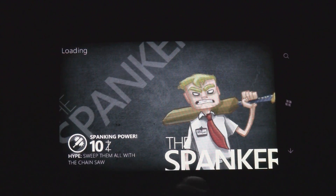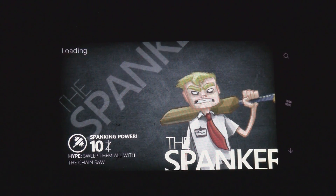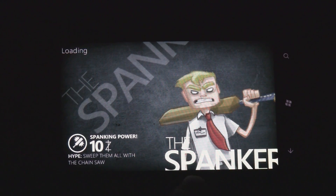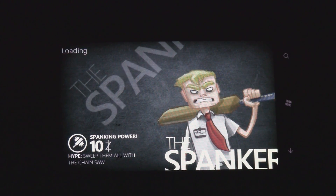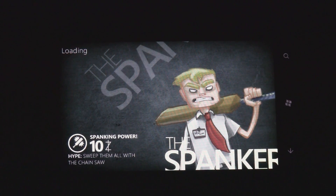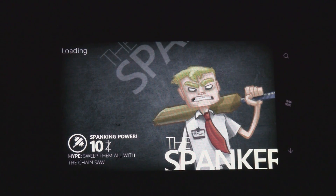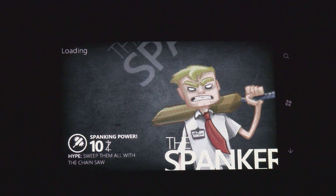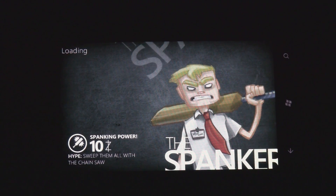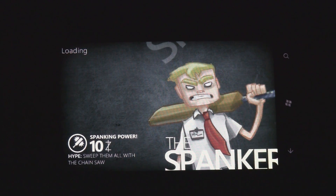You have characters like these, which you can read about while it loads. This is the most basic one, the Spanker, which just hits zombies with a paddle and he hits really fast. He costs $10 to buy and you can place him anywhere. He has a limited range though, so you have to plan accordingly.